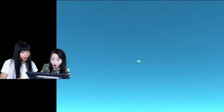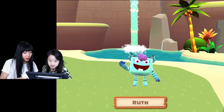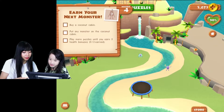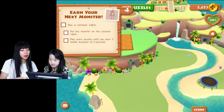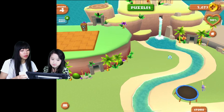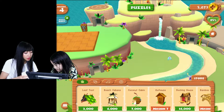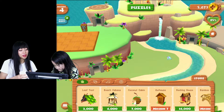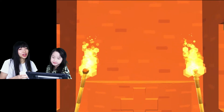It looks like the same — oh no, it has purple hair. It has nice purple hair! Buy a coconut cabin! We have to buy a coconut cabin now. Let's see if we have money for the coconut cabin — let's go to the store and see how much we need. That's a lot. We have to play more puzzles — it needs 7,000!